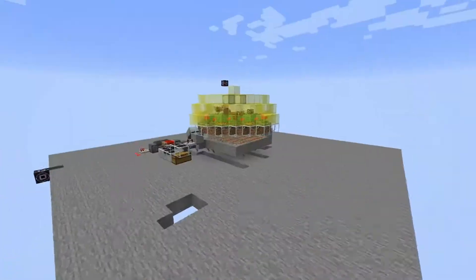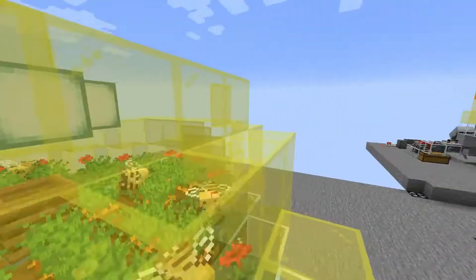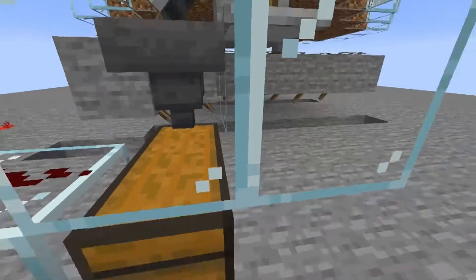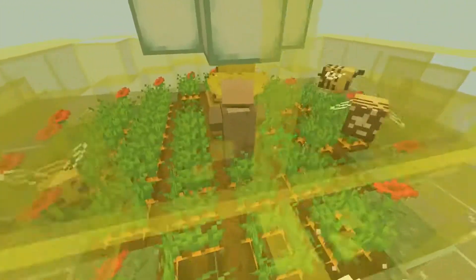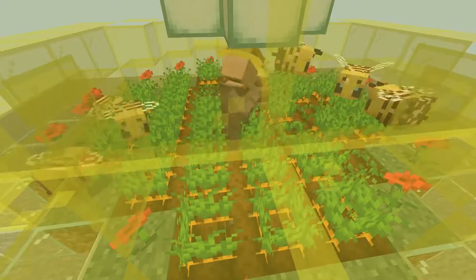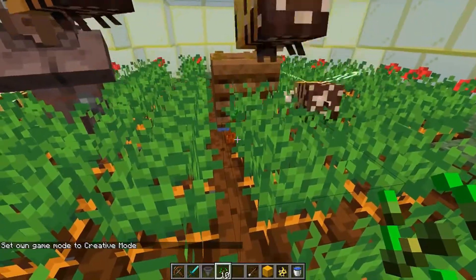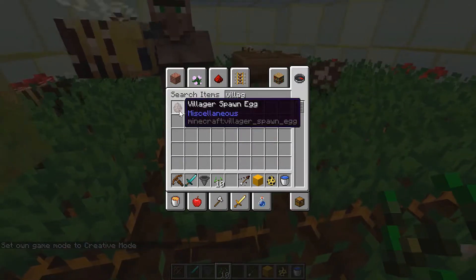This was working pretty well on the carrot farm over here with just one farmer in the middle — that was my initial plan, but then I wanted wheat. I tried more farmers, and the wheat doesn't seem to be working. With carrots I was getting a stack or so an hour, though the villagers don't work all Minecraft hours of the day. Two villagers might be good, but the problem with multiple villagers on carrots is they try to breed. They keep trying to trade — for whatever reason if I put another villager in there, they'll trade food and show hearts even though there are absolutely no beds around.